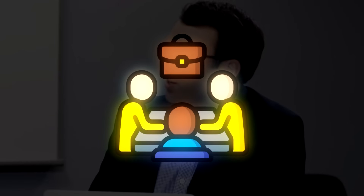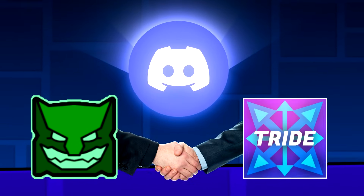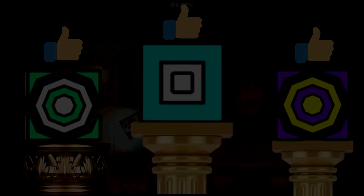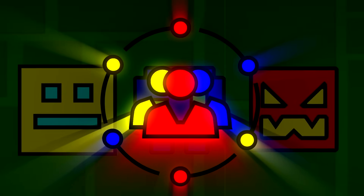The most successful sports players are part of a team. The most successful entrepreneurs have business meetings and friends who do business too. The most successful YouTubers are in communities with other YouTubers. The top players of Geometry Dash are friends with each other and talk while playing — it's no different. You need friends who play the game, and you need a community of motivated players.